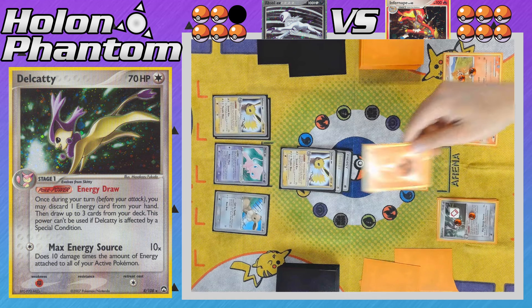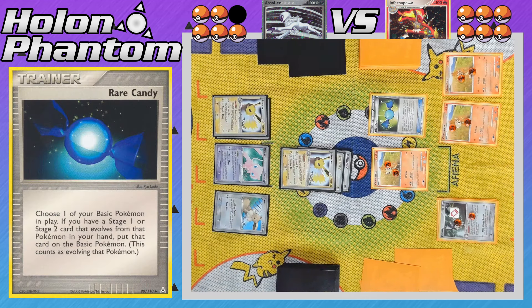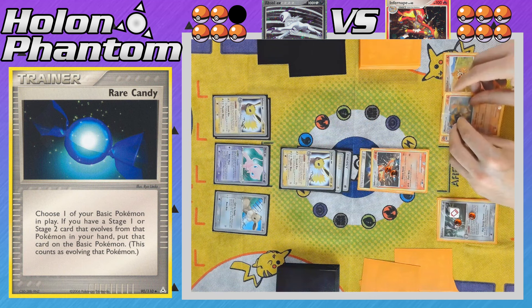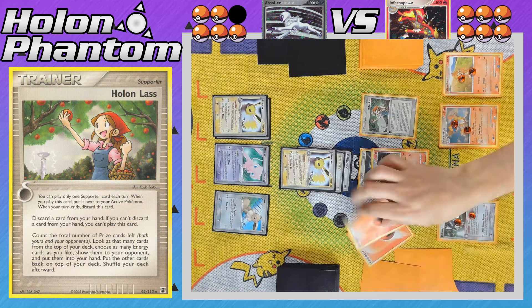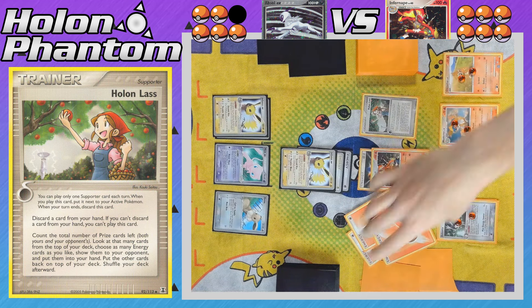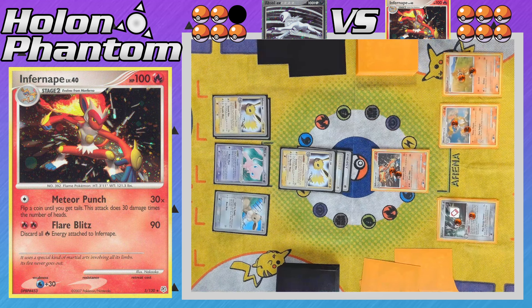On the Infernape side, another Energy Draw activates, discarding a Fire Energy to draw three more cards from the deck. A Rare Candy then evolves the active Chimchar into Infernape. One of the benched Chimchar also evolves into Infernape. The player activates Holland Last, discarding a Windstorm from their hand, allowing them to look at the top eleven cards of the deck — one card for each remaining prize for both players — and keep any Energy cards found. That yields four Fire Energy into the player's hand. Then there's the attack: Flare Blitz, discarding the Double Rainbow Energy and hitting Jolteon for 80 damage. So Jolteon is down to just 20 HP remaining, although it does have a free Retreat cost.